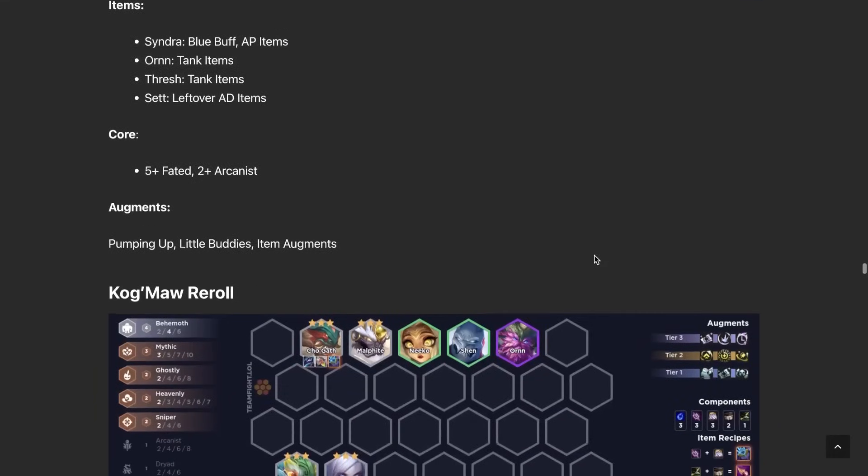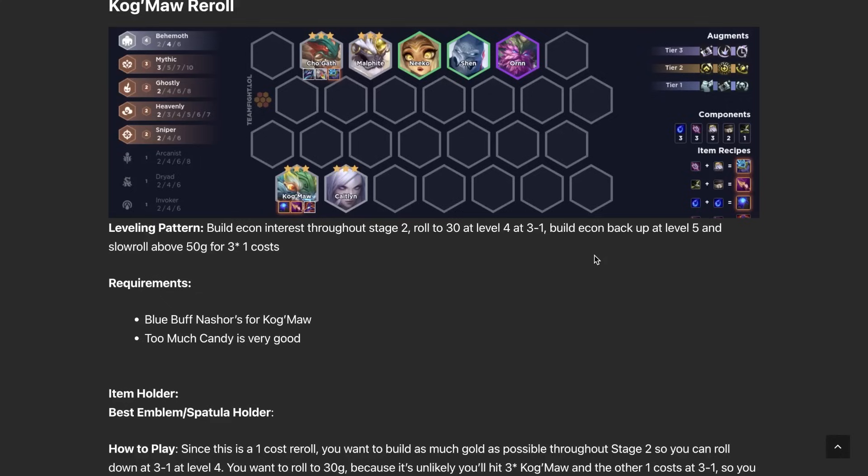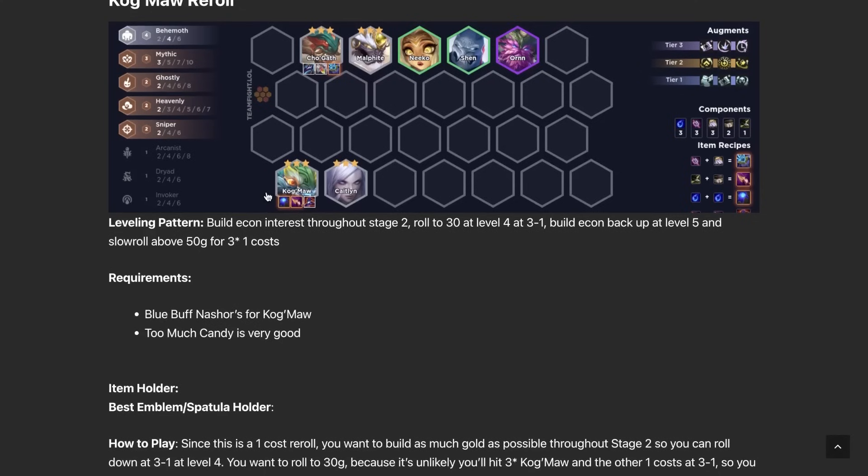Kog'Maw Reroll — I'd only consider playing this if you get Too Much Candy in the early game, or if you naturally have a lot of Cho'Gaths and Kog'Maws with items for Kog'Maw. You really want to prioritize Gnasher's Tooth and Blue Buff; without those the comp is kind of unplayable. You want at least two of your three starting components to be for Blue Buff and Gnasher's Tooth, plus maybe four or five Kog'Maws and two or three Cho'Gaths to start. Just follow a one-cost reroll build and focus on Cho'Gath and Kog'Maw.